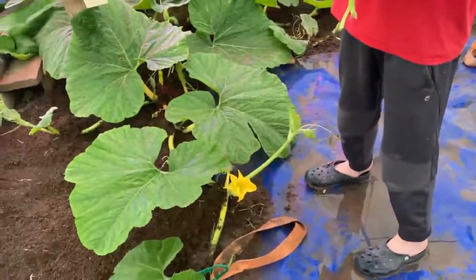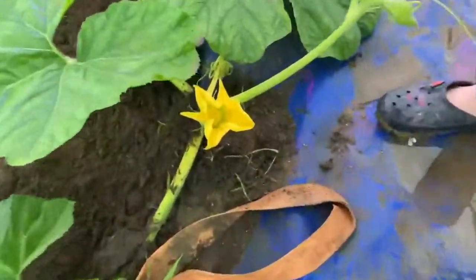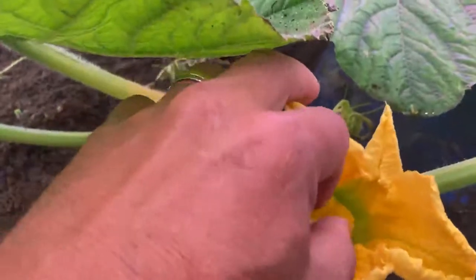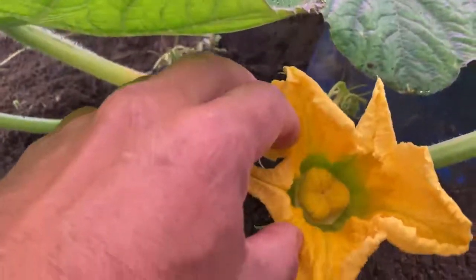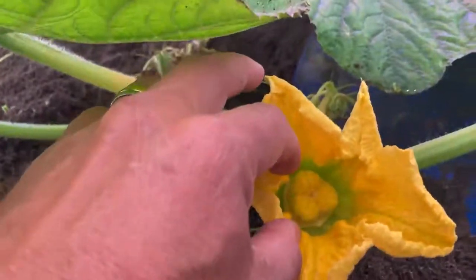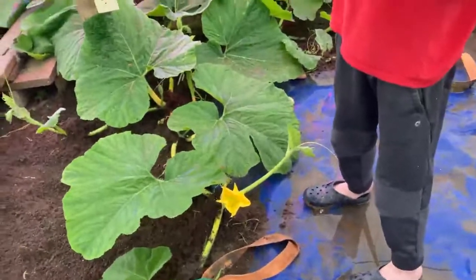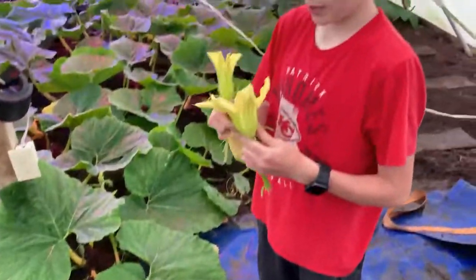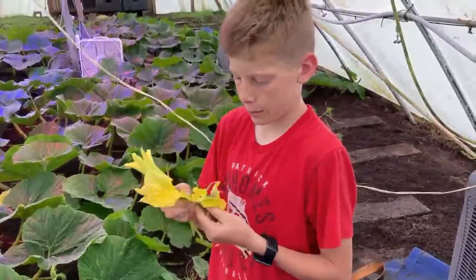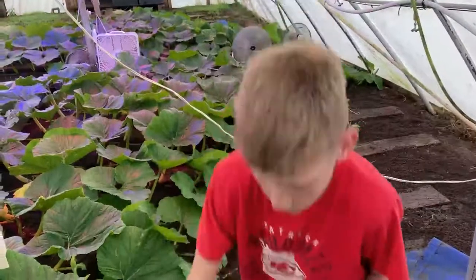We're over by our Marantzer. Kate is the first one to see it — it's a three-lobe pumpkin! Just like the Tiger King from last year. We're pollinating everything, so let's get her pollinated. He's going to very carefully take it apart and get all of that pollen in there.